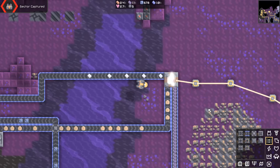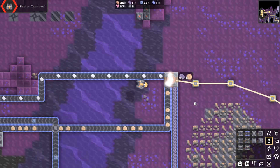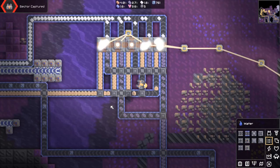Metaglass is made with sand and lead. I personally recommend setting that up on sector 222 because of the abundance of sand and lead, but the craters or really anywhere with those resources works too. A decent factory of metaglass looks something like this.